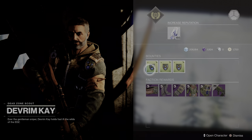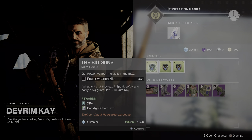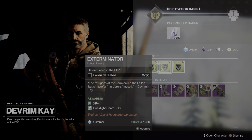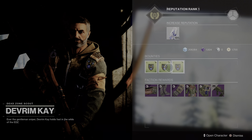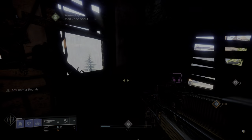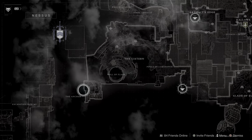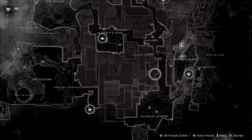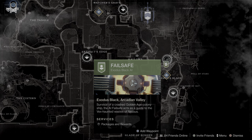Devrim Kay only sells a couple of bounties — like three — and they're just regular single XP, but three is better than nothing. Once you're done there, head off to Nessus. Nessus has the same thing — head over to Failsafe.